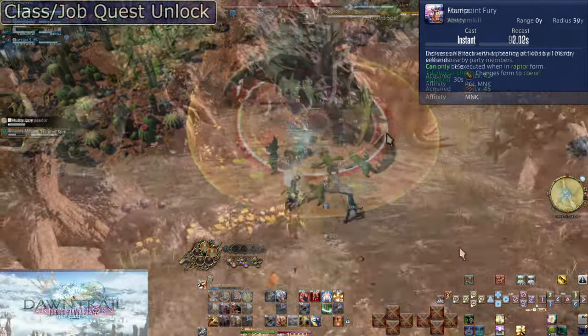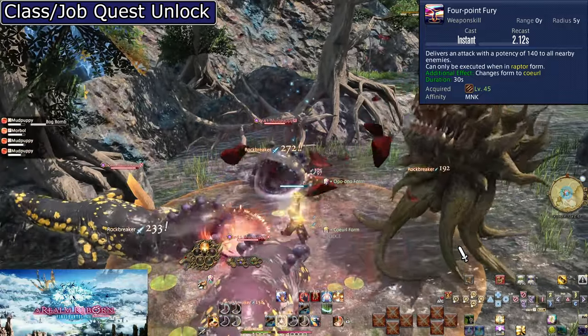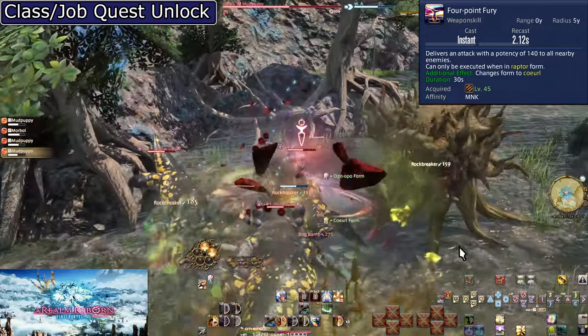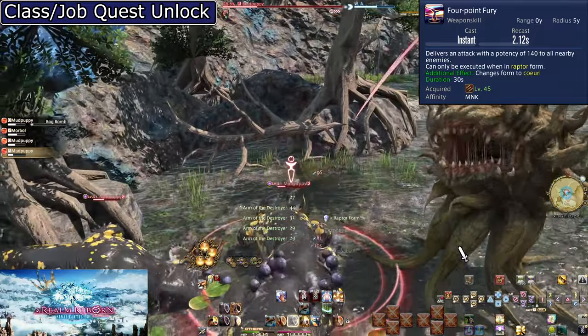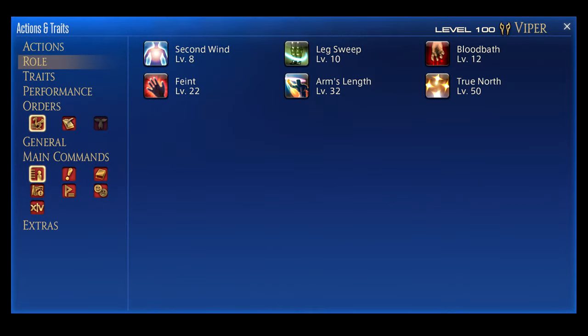Level 45: Four Point Fury. This fills in our Raptor Form AoE slot with 140 potency AoE. It works the same as our other AoE hits. When encountering three or more enemies, keep rotating through your AoE buttons instead of single target, and use those only once the herd has thinned out. At level 50 we have our final role action, True North — there is a dedicated video for these skills in the description.